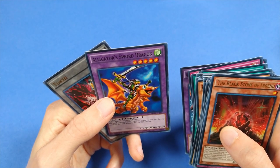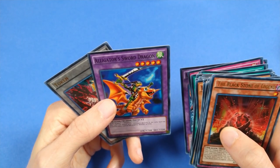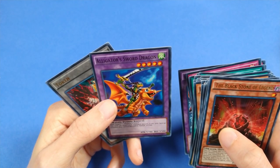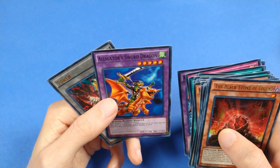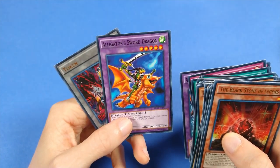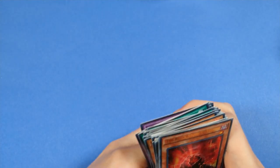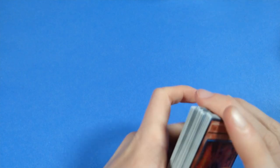This card can attack your opponent directly if the only face-up monsters they control are Earth, Water, or Fire — which is just weird. It gets blocked by Light, Dark, and Wind. I don't think the card would be overpowered if it could just attack directly, but that's just something to think about.